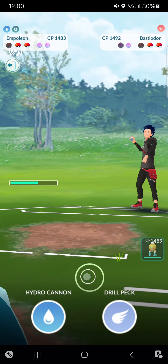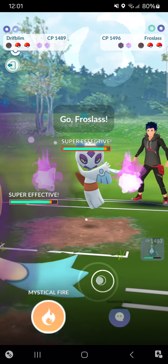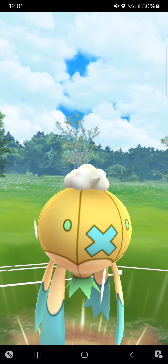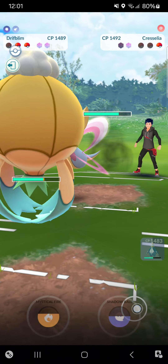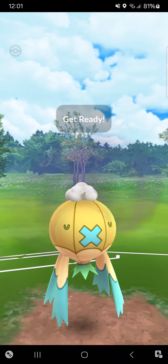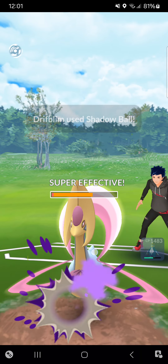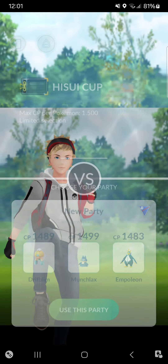Opponent throws in Cresselia, so I'm going for Drifblim. Already expected a Froslass in the back — maybe I should have gone for Mystical Fire. At this point, going for Shadow Ball — oh, that just destroys! That means I can pretty easily KO the opponent because I can make it to two Shadow Balls while he can only make it to two Moon Blasts, but I have a shield advantage. Because of my Munchlax, the opponent couldn't go into his Cresselia or Froslass because they were both weak to Licks from Munchlax.